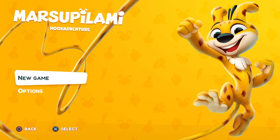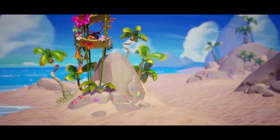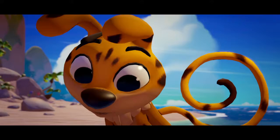Alright, let's go. You can select your difficulty in the options menu and I've kept it on normal. Okay, so we're on some sort of beach, there's a relic of some sort. I'm guessing they're a cheetah or some sort of monkey or something.